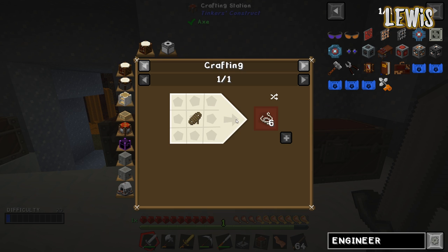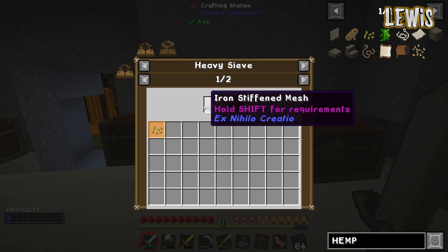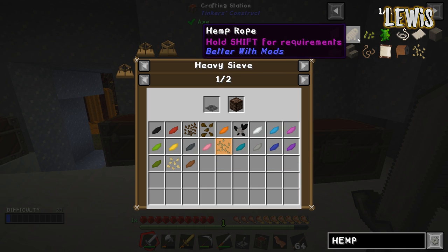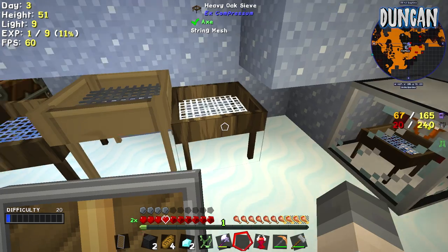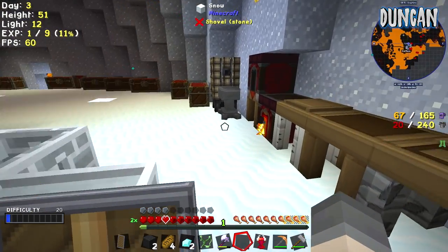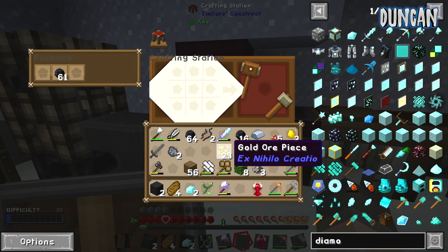It needs hemp fibers — to start immersive engineering, does it? Yeah, which needs industrial hemp fibers. I'm not sure how to make those — we need seeds. Hemp — do we have any? I haven't seen any. It can come from sieving compressed dirt or compressed soul sand. Oh, I haven't done any of that yet. Sieving compressed dirt or compressed soul sand through a heavy sieve with an iron stiffened mesh. We've got an iron mesh in a heavy sieve, I think — no, it's a string mesh. Does it have to be a heavy sieve? It doesn't have to be compressed actually — you can just break the dirt through the middle sieve and that will work fine, but it's got a 3% drop chance.